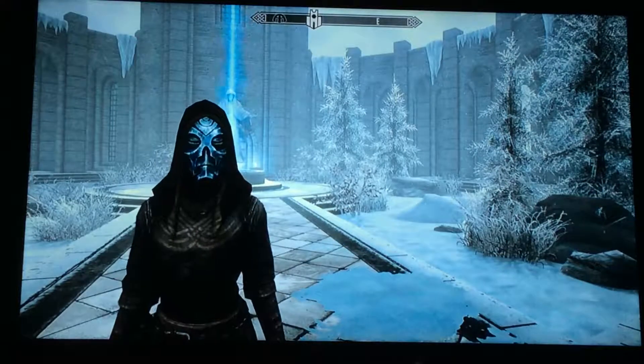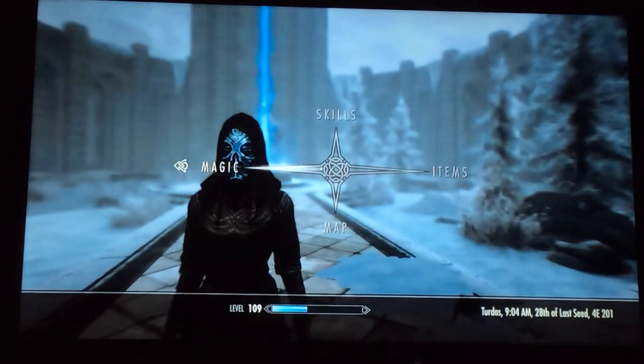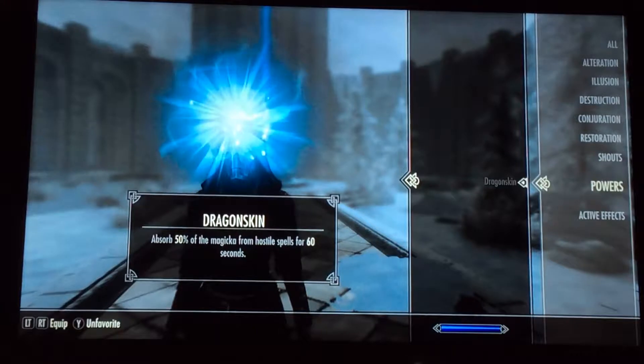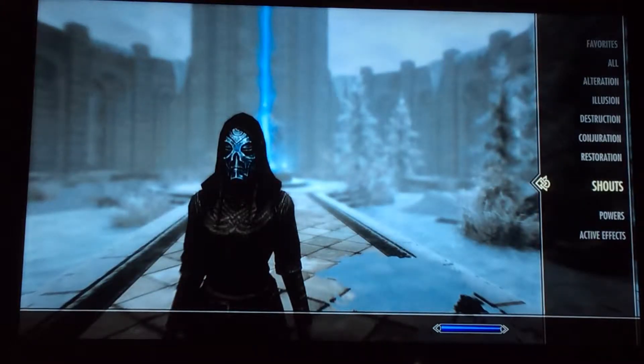The race for the Conjurer is a Breton, so you can use its race ability Dragonskin, which will help you a lot. Because with this build you're going to be one-shot a lot — you're putting all your magic points into Magicka. No health, no stamina.